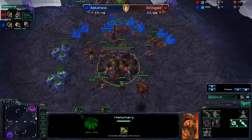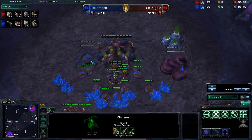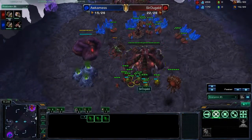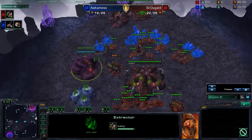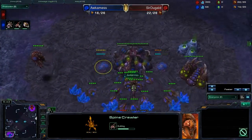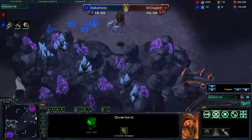Occamness comes out with five drones to get himself back in this game. You can see Occamness is actually ahead in the drone count. He also has his queen out and is building a Spinecrawler. Looks like Sir Duggald is going to counter with some roach action as soon as he gets the appropriate gas, which he seems to have forgot to mine — which can delay your roach count a little bit.